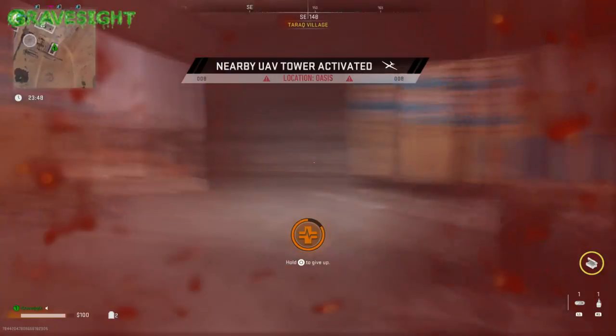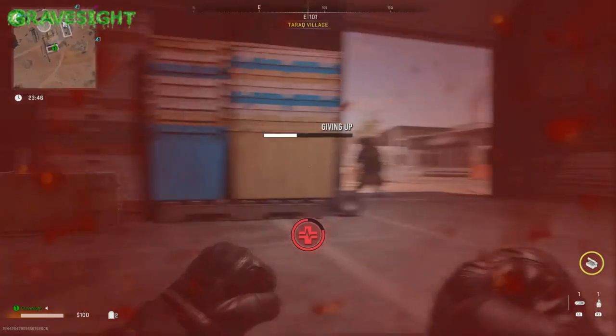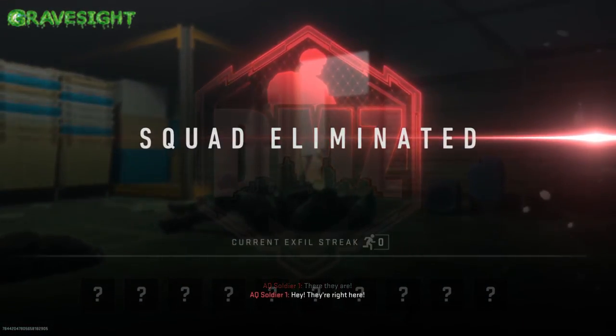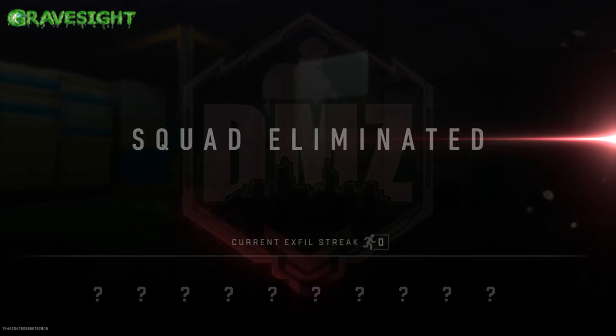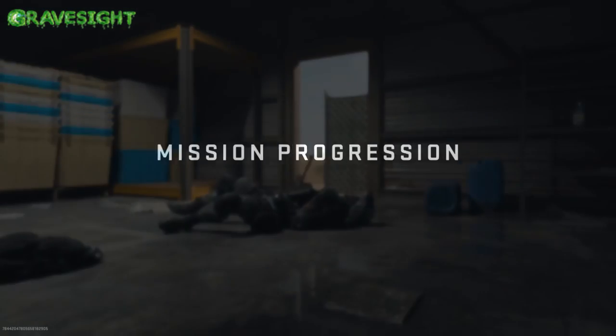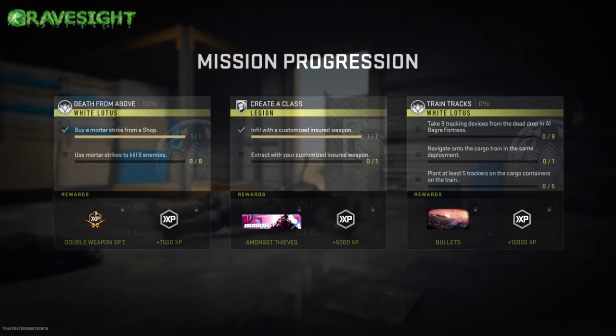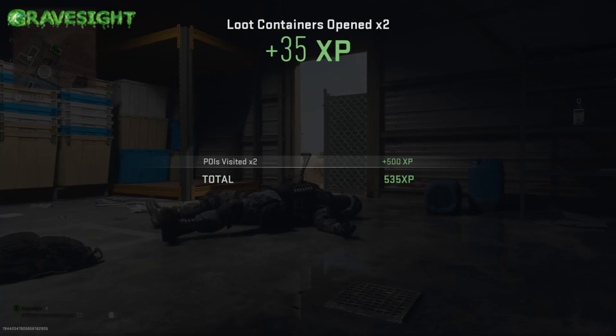So here's what's going to happen — just in case I end up dying, which is what happened. A bunch of blue-plated NPCs got me, so I've been eliminated. Normally I would lose my loadout for the next couple hours unless I went to a dead drop and put some money or supplies in there to try to get my loadout back.